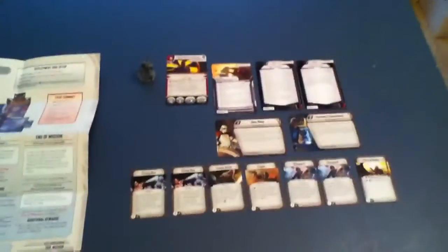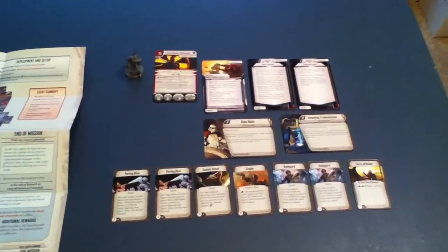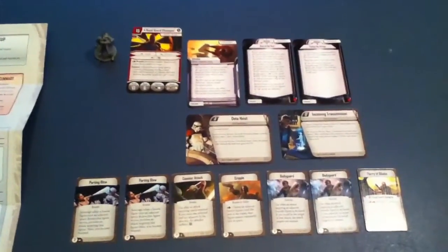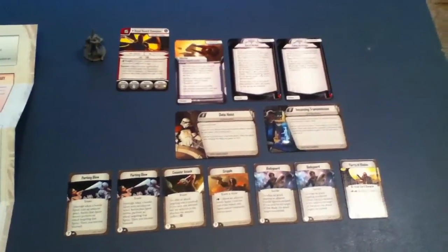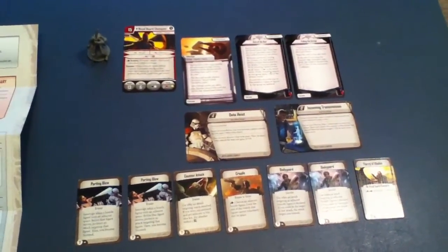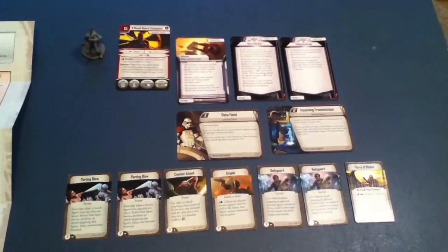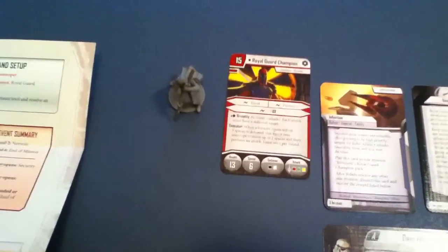Your mileage will vary, but especially given the fact that this is the only one of the Imperial expansions for Wave 1 where it's a figure pack at $10, one figure for the price — this is probably one you're going to want to wind up picking up if you pick up any of the Rebel ones, just to have a sense of balance, unless you expect to only ever play as the Rebels as opposed to the Imperials. Pretty cool set. Try to base your opinions of it, if you can, on the supplemental material, the cards and such that come with it, not the fact that you get the character, because you've already got it.